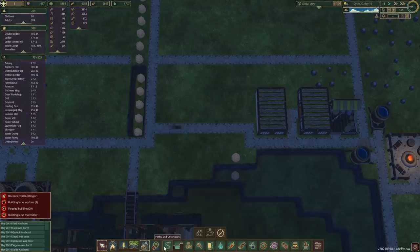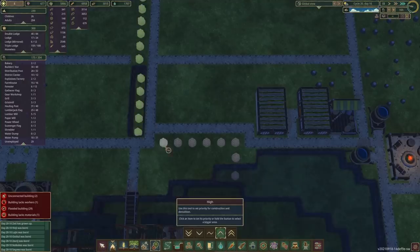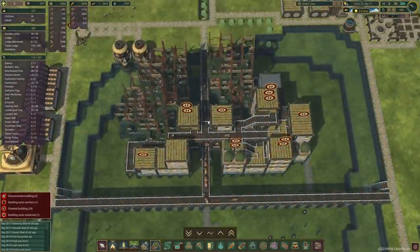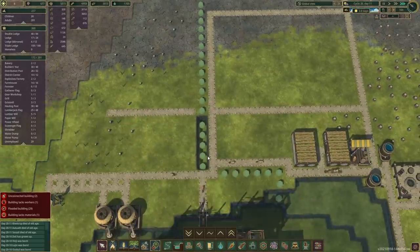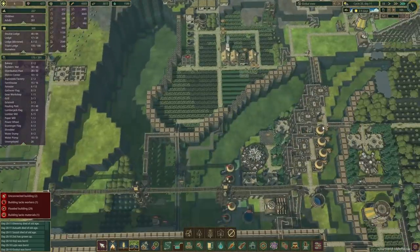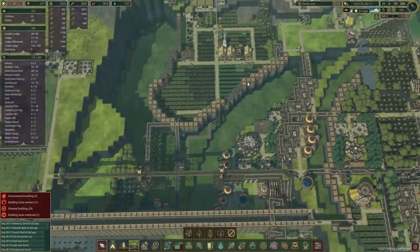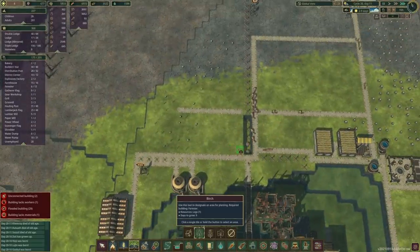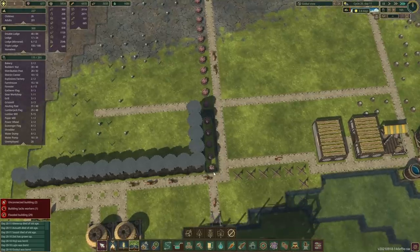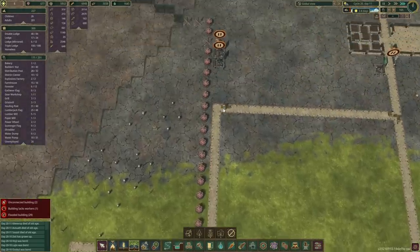I always forget to click the shift button, but that's alright. Let's just speed up the time as well — this night is taking forever. Missed one, and here it is. I think the idea really is to have a central road going through. And around this area... we got another drought coming in. We got three days. But we have enough water, so we're fine, no panic. Then we want to put trees, probably around here. And now we can detonate these as well.